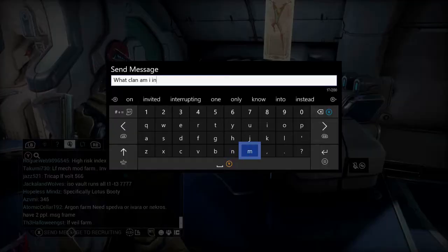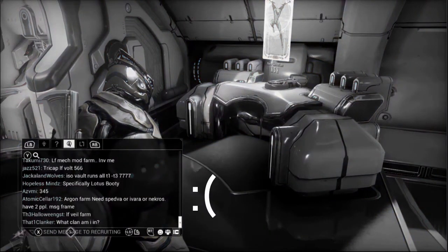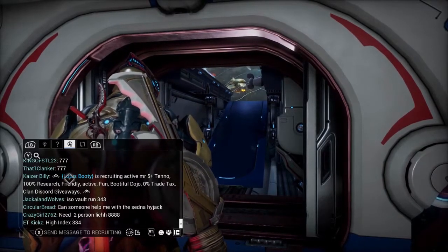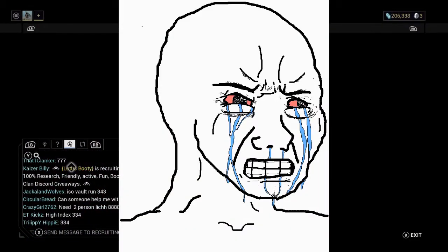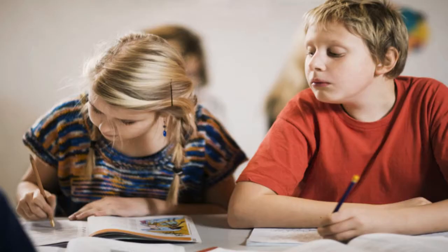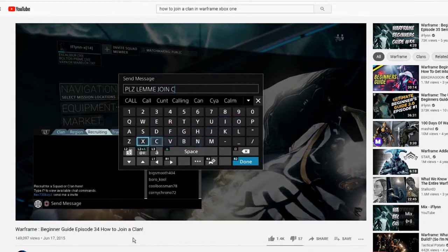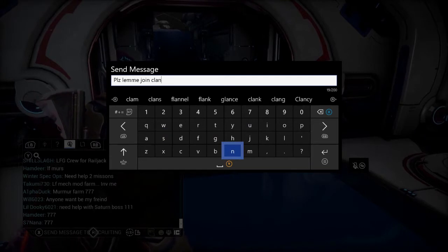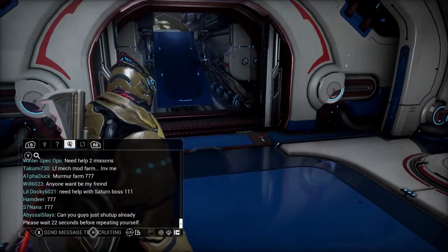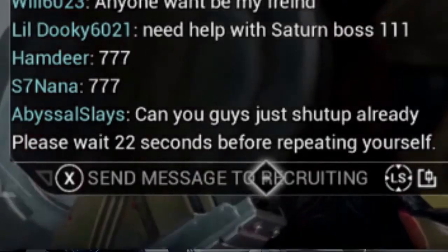Still being a dumbass, I then asked the recruitment chat what clan I am in. Sadly, no response. I then saw a message say that Lotus Booty was currently recruiting, so I tried to join them, but of course I couldn't figure out how to do that. I asked Google for the answers. I watched a video explaining the process of how to join a clan, but when I replicated it nothing happened. I sent out two messages asking to join a clan, and nothing — even though the second one didn't actually send, but I didn't see that until I started editing.